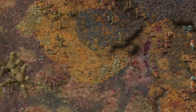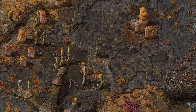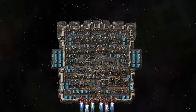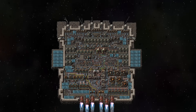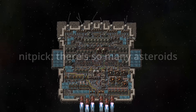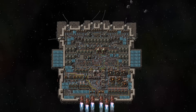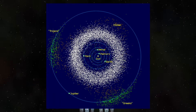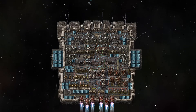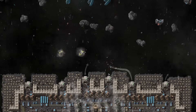The planets themselves are all plausible enough, although the existence of life on every single planet makes our real-life solar system seem incredibly dead by comparison. Now the spaceflight is where I can really start nitpicking. Like for one, there's just so many asteroids. This is a common sci-fi trope — making asteroid fields entirely full of rocks, when in reality the asteroid belt has asteroids spread a million kilometers apart from each other on average. Of course this would make for pretty boring gameplay if you could barely mine anything.